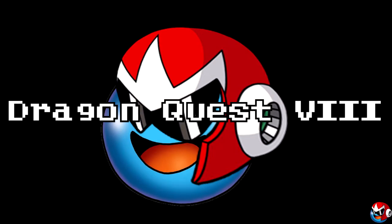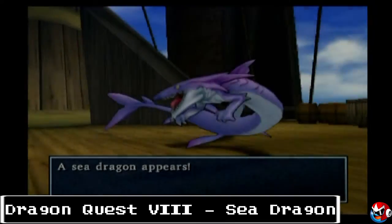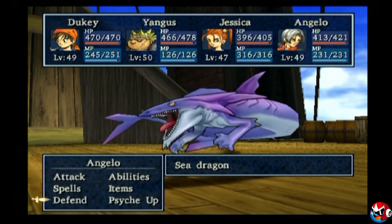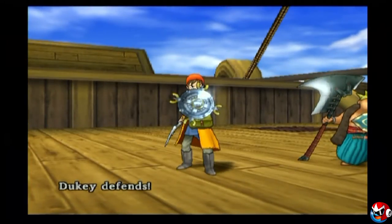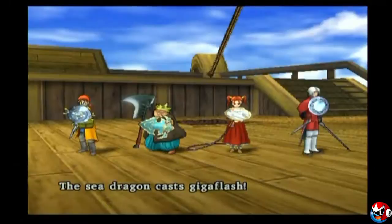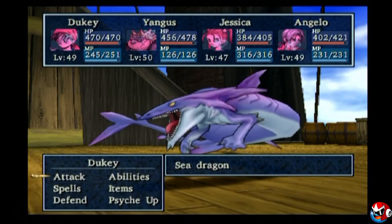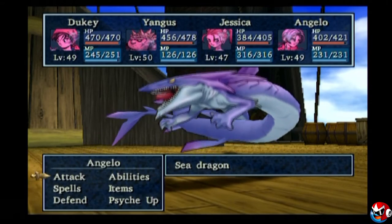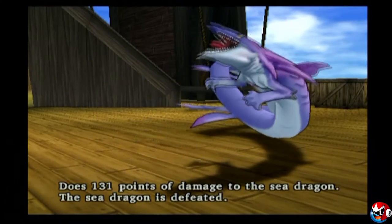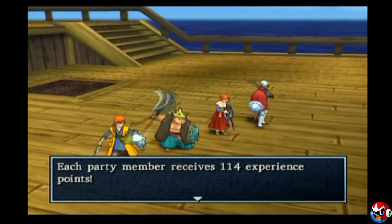Dragon Quest VIII has a lot of monsters that kind of showed up there and then you never really see again, my favorite being this Sea Dragon. This guy is actually pivotal to the plot because you need him to recharge the magic mirror with his powerful dazzling attack. His design just looks so powerful and intimidating. When you first encounter this guy, it's kind of terrifying. His signature attack not only does damage, but can also leave your entire party dazzled, which makes most of your physical attacks completely miss.